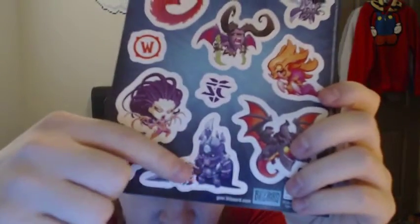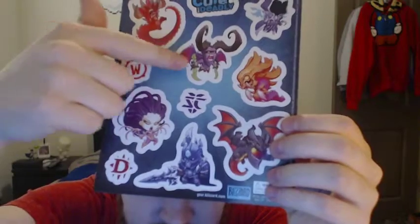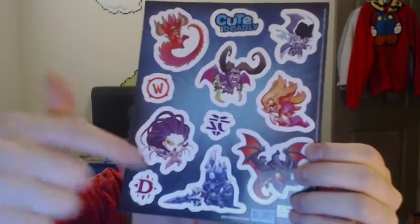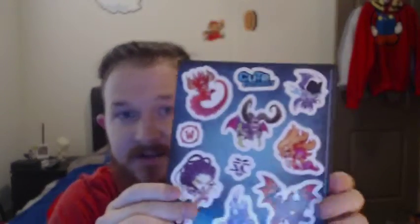We've got these cool Blizzard magnets that are cute but deadly. So here these are. We've got Arthas, over here we've got Kerrigan, Illidan, looks like Diablo. Bunch of different little guys. Zergling or Hydra, some logos. And they're all magnets. Pretty Deathwing - sorry, I forgot him. Pretty sweet. Big fan of that. It'll definitely be going on my refrigerator.